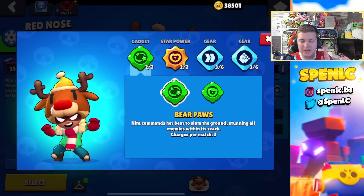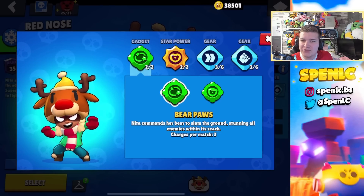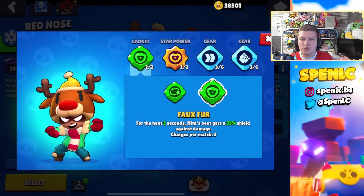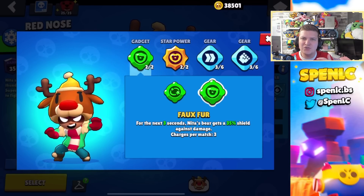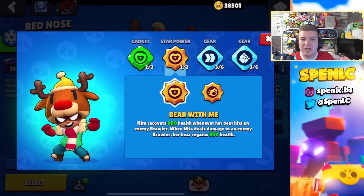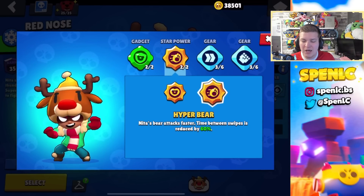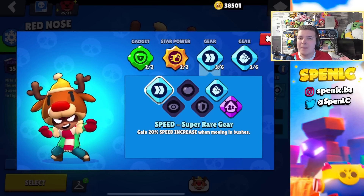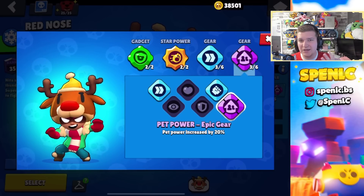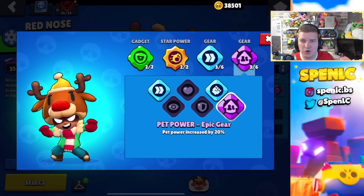Nita has two good gadgets. Bear Paws stuns opponents and can be really underrated — much better in matchups like against Ash or another aggro pick. But more often than not you'll use the Shield gadget, especially to waste the opponent's ammo and push them back. Bear With Me is the better option on every game mode except Heist, where Hyper Bear is really strong. In a rare occurrence in Heist pushing ladder, the Pet Power gear might get quicker wins, but in competitive I don't think it really thrives.